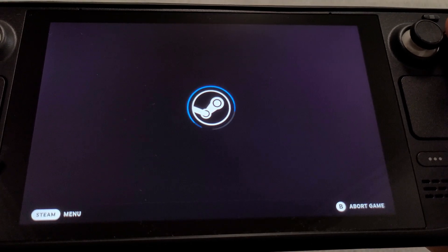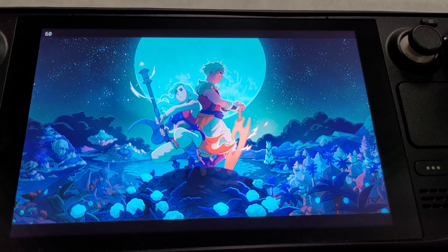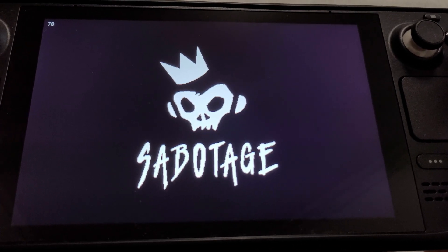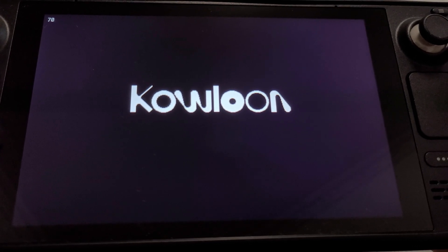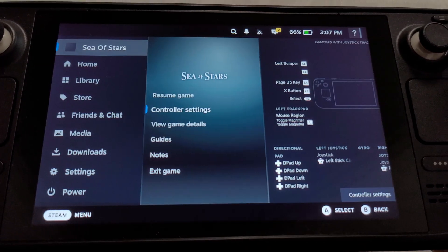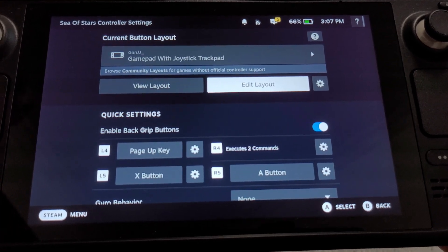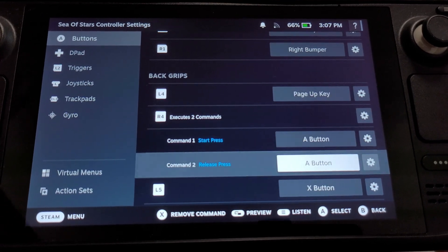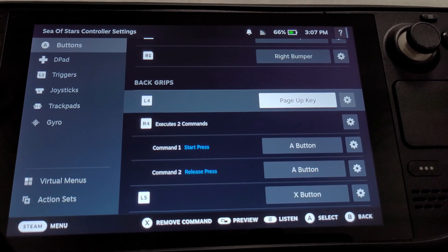The default speed up is 2.5x, but you can tune it in the config files — check the GitHub readme for instructions. You can also set it per-game: some games at 2.5x, some at 1.5x. I use 2.5x universally. For Sea of Stars, I set up a custom controller scheme — on my back button L4, it's just mapped to Page Up key. As soon as I hold Page Up, Proton Speed Hack kicks in and the game speeds up.